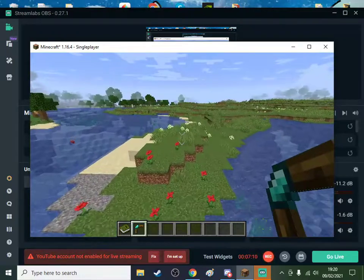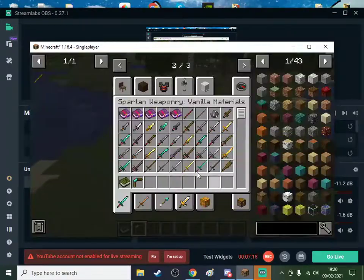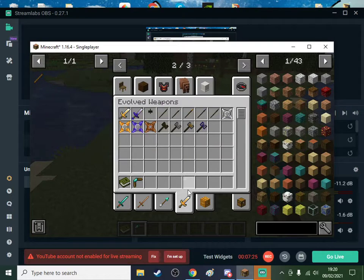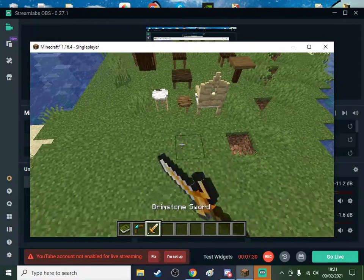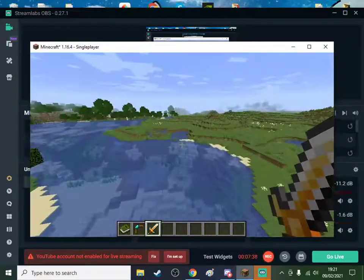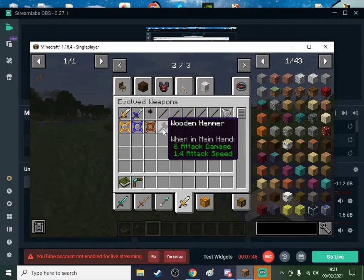We are going to get Biomes of Plenty but I don't know how that would go with the world generation - I have to test it later on, I don't have it now. You got arrows. Evolved weaponry - doesn't really do that much damage.